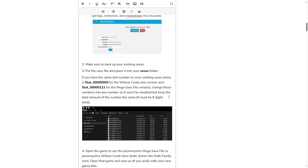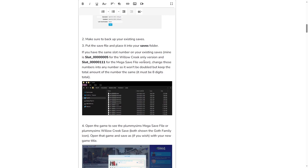For console players, the blog post has every single link to the gallery for the builds and households so you can download them manually one by one. Once you put the save file into your save folder, if you have saves that are exactly slot number five or slot number 111, make sure to change one of them - for example, change five to 15, or 111 to 116. It has to be eight digits total: slot underscore followed by eight numbers.